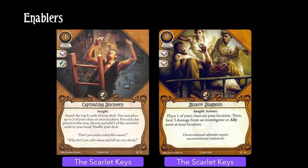Next up we have two more ways to drop clues from the Scarlet Keys. Captivating Discovery turns your clues into filtered card draw — might not be a bad idea if you need to search out some of the other goodies we'll get to later. Zagagnosis is a little niche, but if you're playing one of the squishier seekers, it's good value if the clue drop is a benefit too.